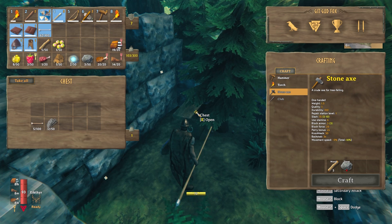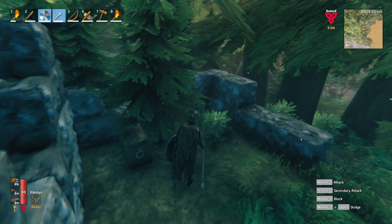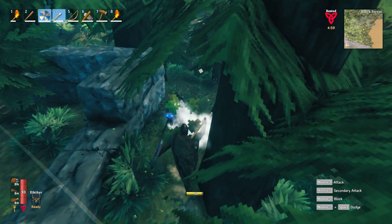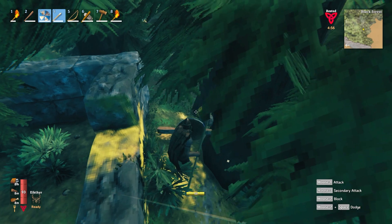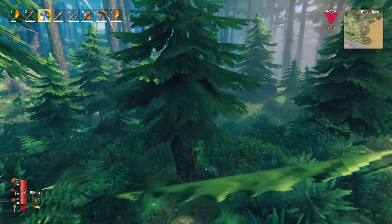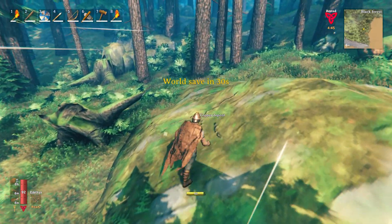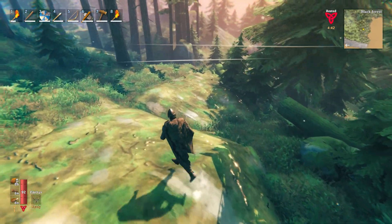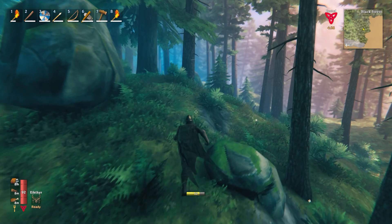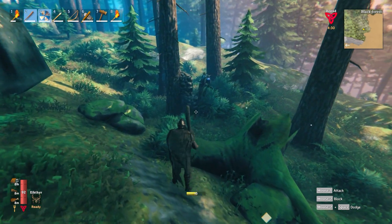Okay, they left a treasure chest here. What is this? Flint-head arrows — added to my stock — and some extra feathers, so I can make some more. Oh, looks like he's come to avenge his comrades. Let's see how that goes for you. Didn't go too well. We need to find the lairs, but I don't know exactly where they are. I just know they're somewhere in this forest. I don't know this area very well — I've never really gone this deep into the forest.